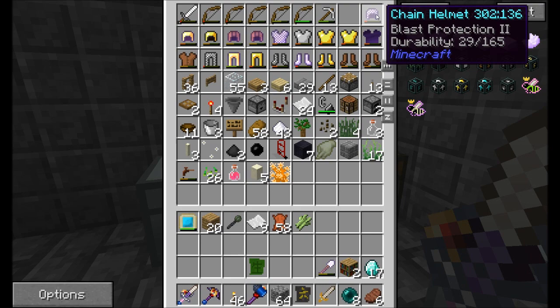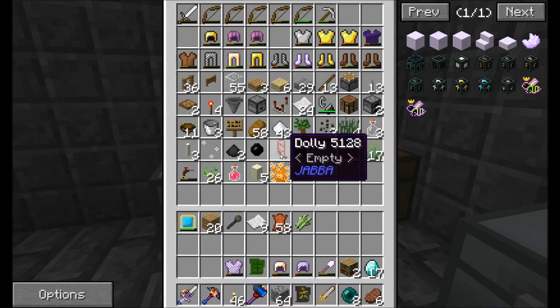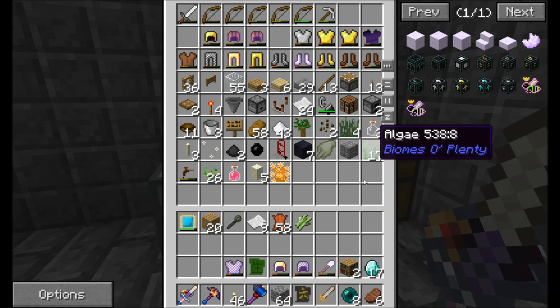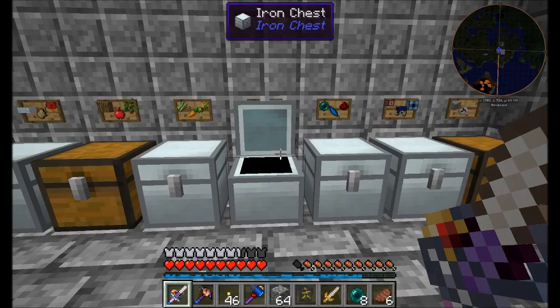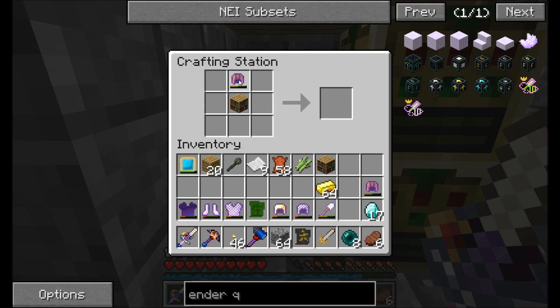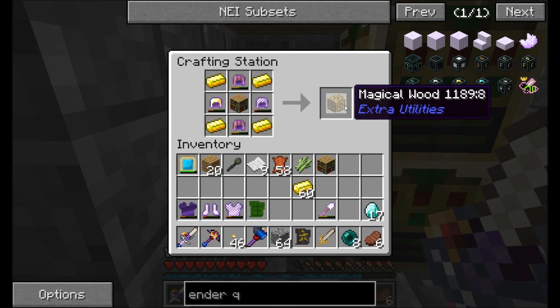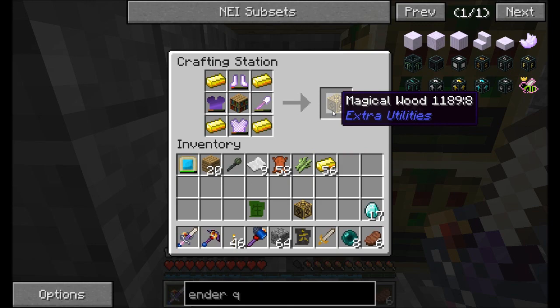I think I can use some of these items here — blast protection, aqua affinity protection one, fire protection two. We might be able to use some of these. What else do I need? Gold. So let's try this: we put the different things around here and then some gold. Nice — so that gets us one magical wood. The higher the level enchant, the more you'll get out of your crafting recipe. This will get us two. Okay, so the better the enchant the more we're going to get.